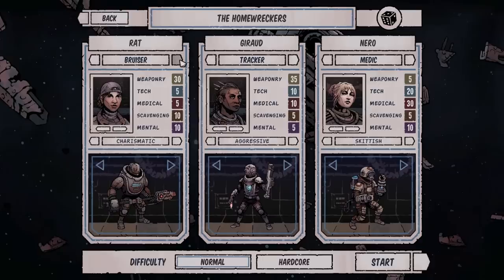We're going to have a Bruiser — he's got that big old beat stick. For his trait, let's go with Aggressive since it looks like he uses a melee weapon. His name can be... actually, I like that name. Rat. I like it.